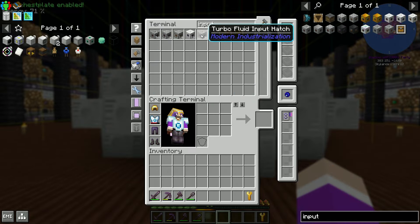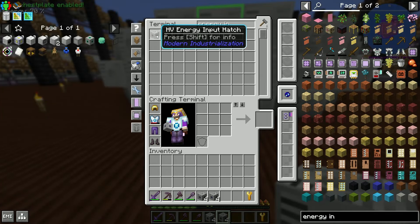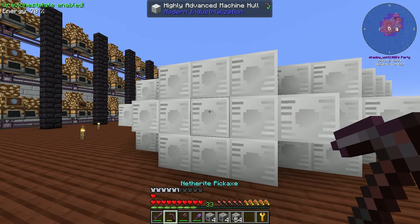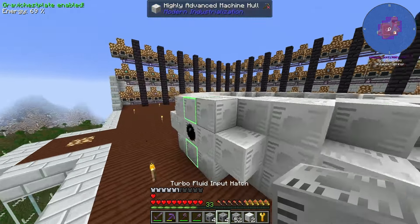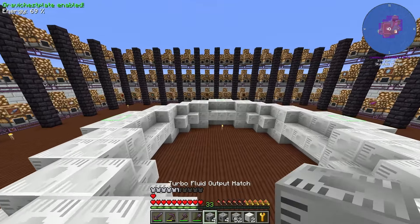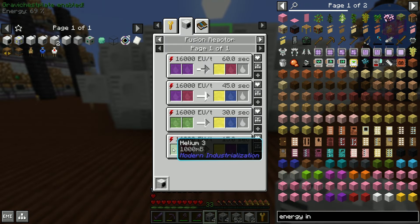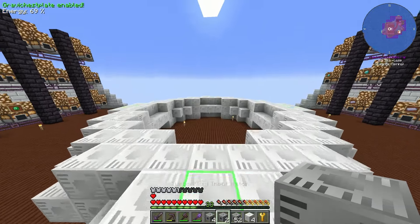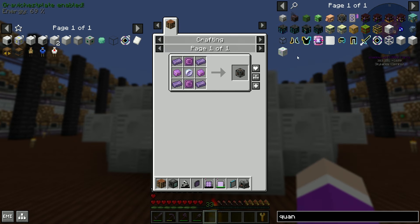That should be the whole shape of it - it's active. We're going to need energy inputs. I'll use HV energy inputs on the sides here - one on each side so power goes around. Then on the back we'll have two fluid inputs, and on the front two fluid outputs. This thing should be ready once I use a quantum entangler porter to move power up here.